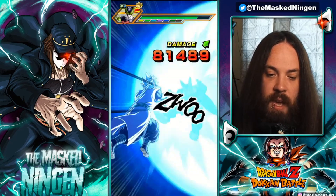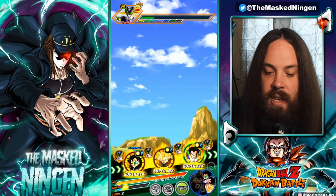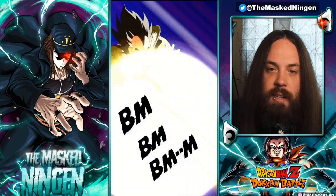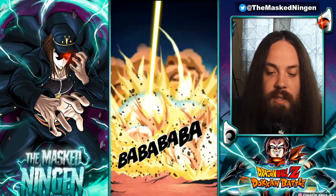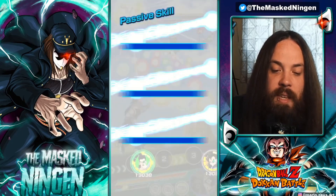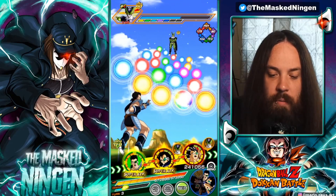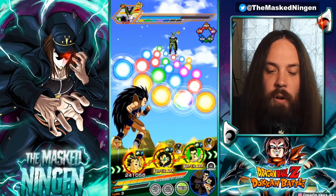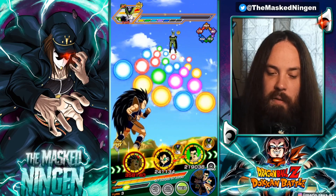Xeno Goku getting the double super here — that's the good thing about Raditz having Pure Saiyans as one of his leader skills: we have units like this Xeno Goku providing support to Goku Family. I'm not using Nappa. I managed to pull one copy — I basically summoned until I pulled a copy of Nappa, which took me 350 stones after the discount. All in all, I did 450 stones on this banner, which I think I'm pretty happy with overall.